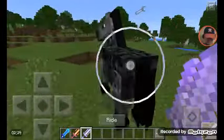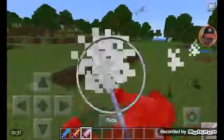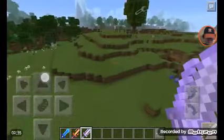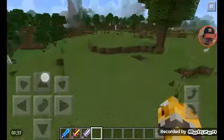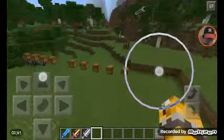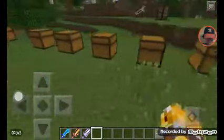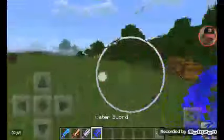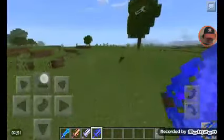Just throw that out. It does a bit of crap damage, like five. Say five. Anyway, that was the air sword. Next we have the water sword.